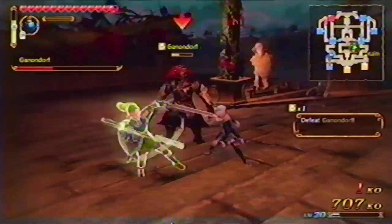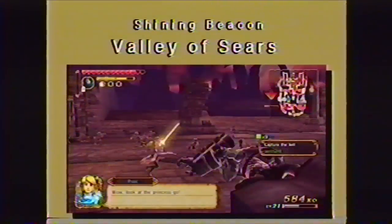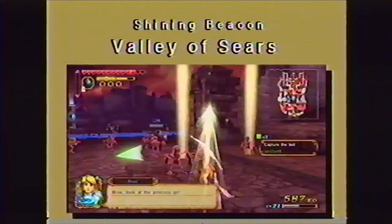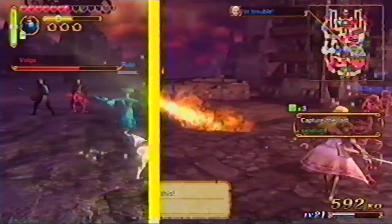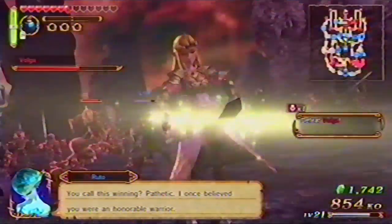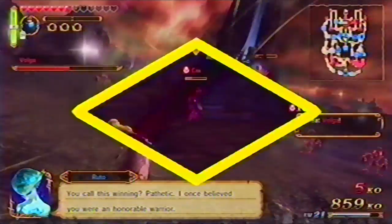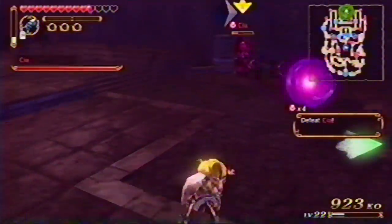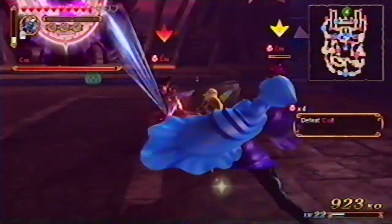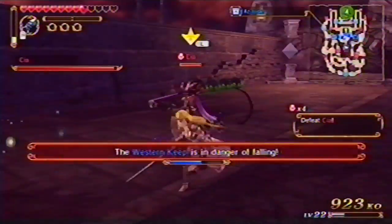Fight Ganondorf outside the temple to stop him from stealing Zelda's Triforce. After claiming the sanctums in the east, west, and north, help Ruto reach the Fairy's Fountain. This will become your new base, and you must defend it at all costs. Think you're ready for one last battle against the Dragon Man? Beware the confrontation with Sia at the summit — she can split into multiple copies. Destroy all the clones to defeat Sia once and for all.